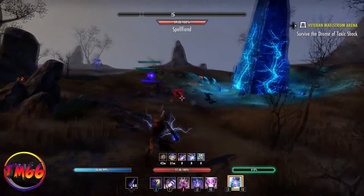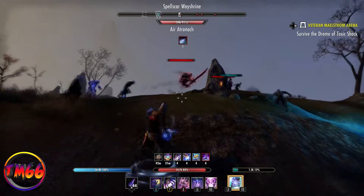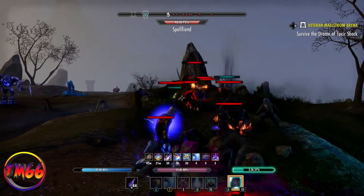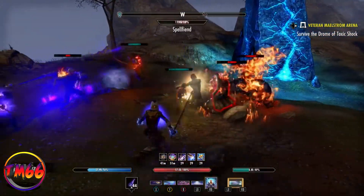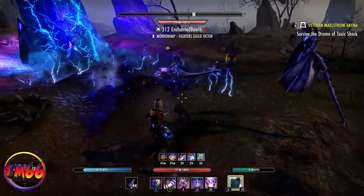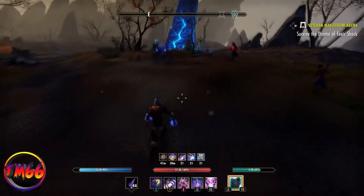If you've got the Connoisseur skill on max level in your Provisioning skill line, that gives you an extra 15% on your XP pots — so that's something to keep in mind as well.